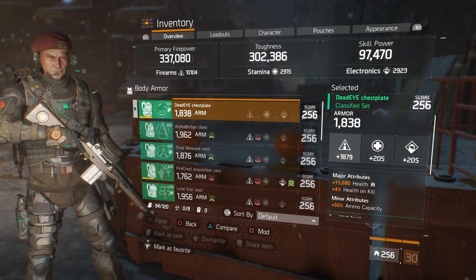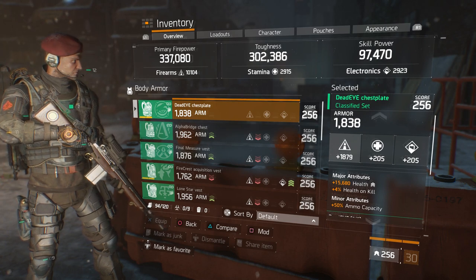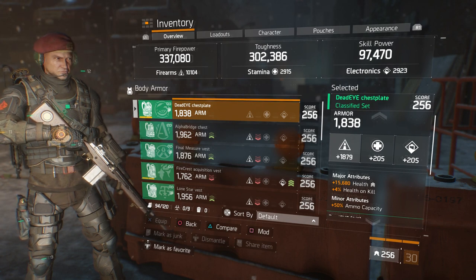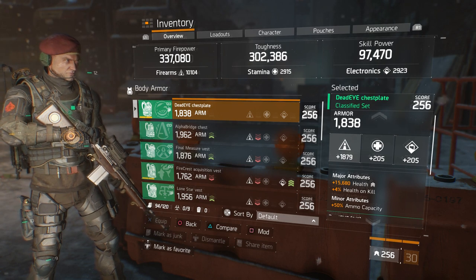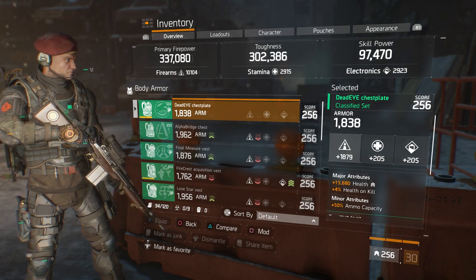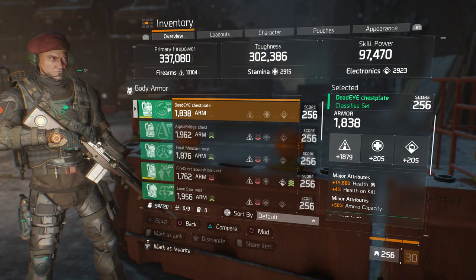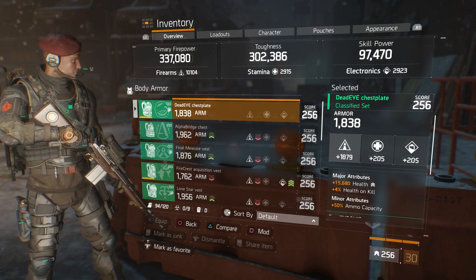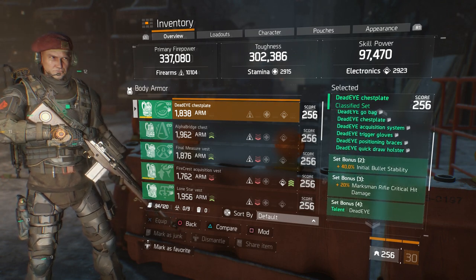Now let's hop over to the gear. Deadeye chest piece, classified, 1,838 armor — I wish that armor was at least 100 to 150 higher, but this is the only Deadeye chest piece I was able to acquire. You can re-roll two stats on each gear set item, so I re-rolled the firearms to get the most out of it, around 1,399. The major attributes are 15,680 in health, health on kill, and 50% ammo capacity.